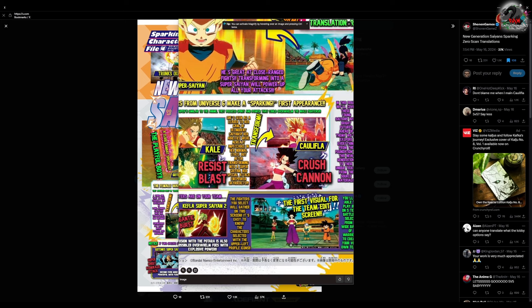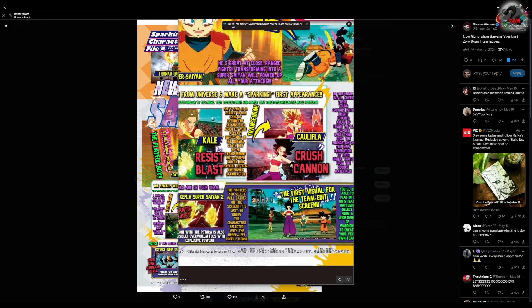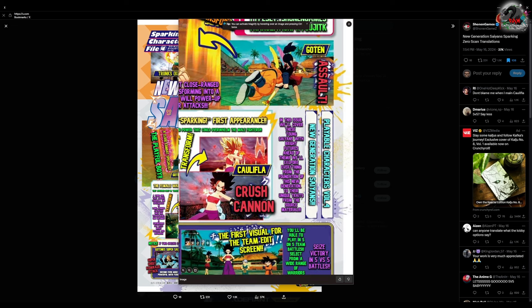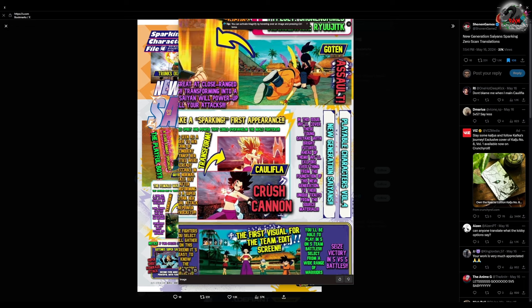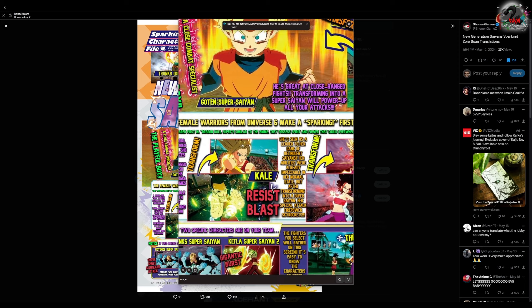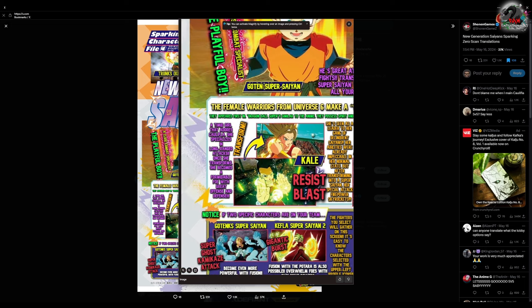The female warriors from Universe 6 make a sparking first appearance — we have Kale and Califla. It says they appeared first in Dragon Ball Super, and they possess spirit and power that could overwhelm the male fighters. Starting with Kale — she's a timid girl that adores Califla, specializes in long-range attacks, and once she transforms she becomes a formidable foe with great offense and defense.